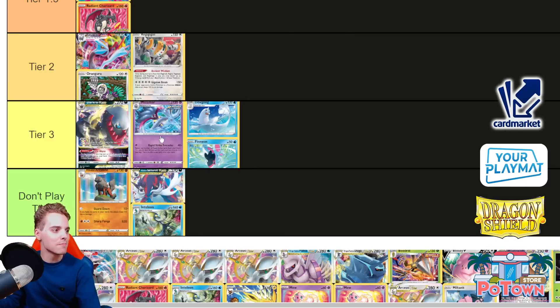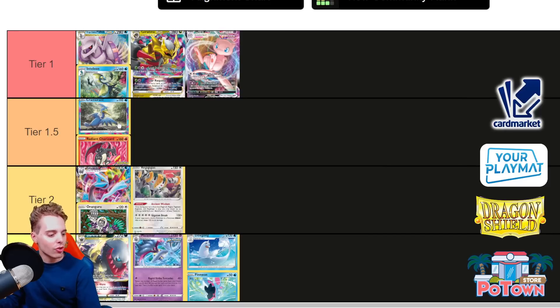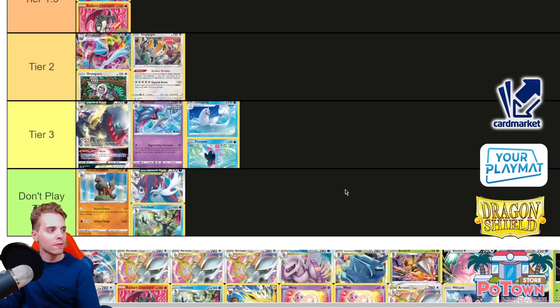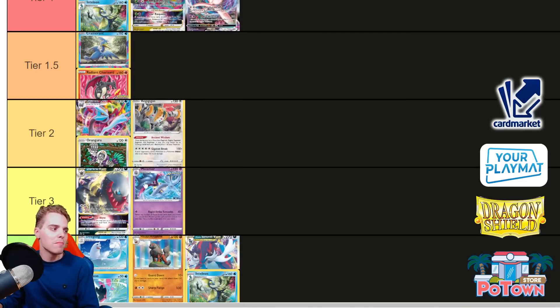Dewgong Finneon — Tier 3. It actually has to compete with Malamar. I haven't tested it too much, but it's just another one-prize deck that is clunky because you are a Stage 1. If you're a one-prize Pokemon, you'd rather be a basic, like the Cramorant Radiant Charizard deck or Regigigas. The concept is that Finneon can accelerate energies with Swift Swim, and Dewgong does 40 damage for every energy you shuffle back in the deck, so with 10 energies you're slapping 400. You have Capacious Bucket and Nessa, but you probably need Bibarel to draw into the deck and can't rely on Octillery. It's pretty much a worse version of Malamar — I'll put it in don't play this.